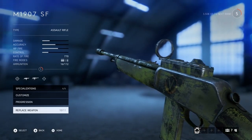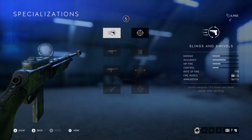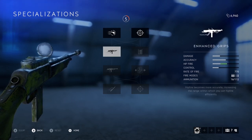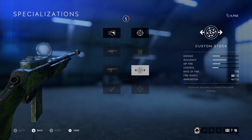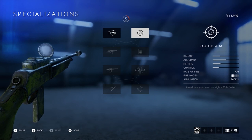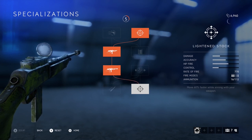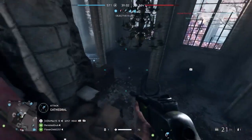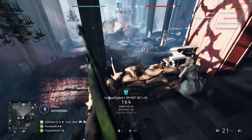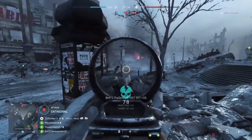On par with the Sturmgewehr we have the 1907 SF. The 1907 has the fastest fire rate out of the assault class at 770 and a reload speed of 3 seconds, but where it lacks is overall ammo. The magazine size is standard at 16 bullets with an overall total of 112 you can carry. With the extended mag specialization you improve the magazine size to 21 but lose total ammo as it drops to 105, so it's best to bypass the extended mag specialization on this one unless you know you'll be rolling with a support or keeping close to an ammo cache.